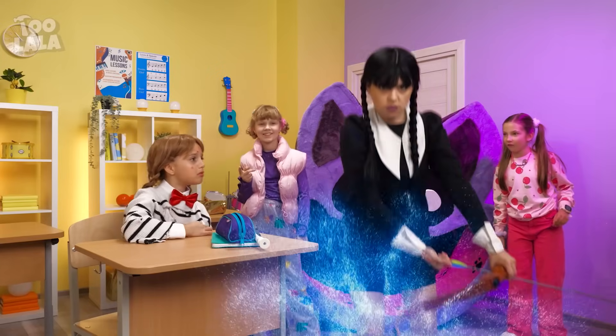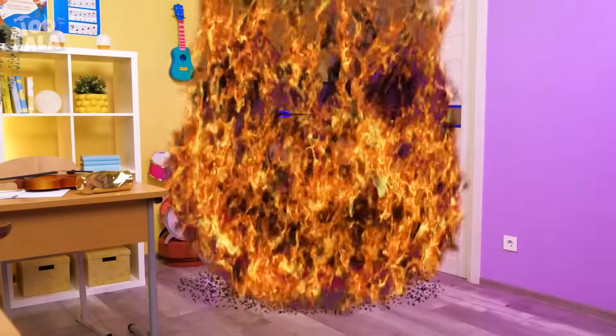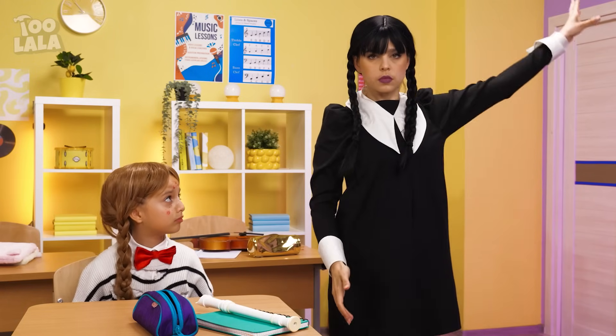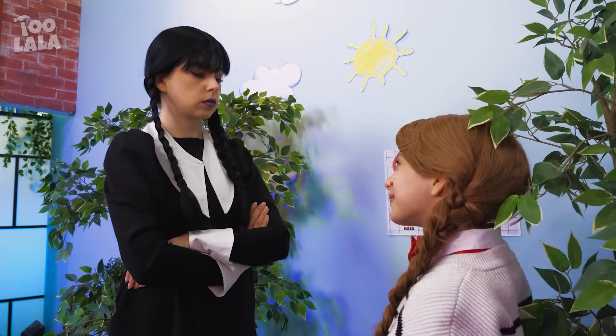Her teardrop caused the Wednesday doll to come to life, and she's here to exact revenge for the girl. The catnap house is burning and it all went to dust. That should teach them a lesson. I have a better blueprint for how to build my house. These are the instructions on how to make a Wednesday house.